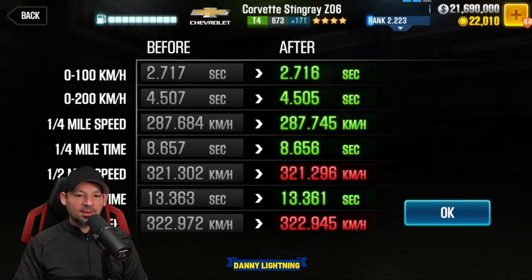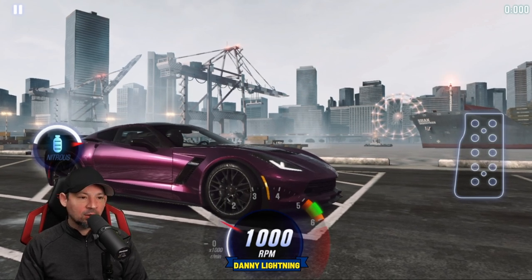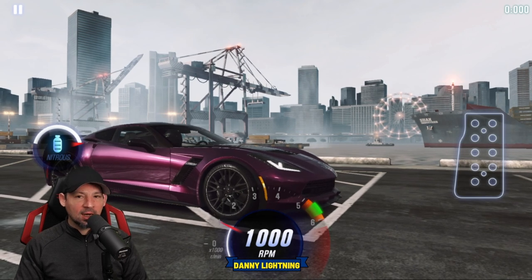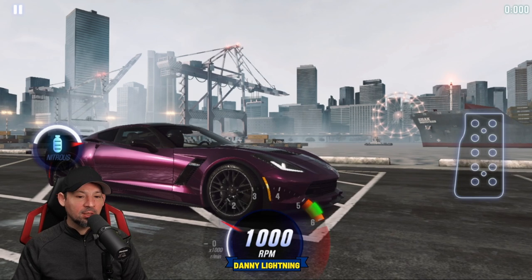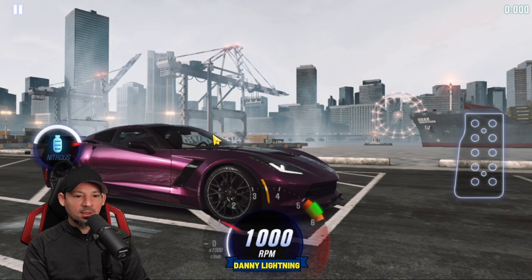We got a 13.361 on the dyno, so that's pretty cool. You'll notice this thing beats dyno by a lot. You've got to time the launch and the shifts just right on this car and it'll run about a 12.0. Let go of the gas right around number one, shortly after hit your nitrous and then shift into second. All the shifts should be perfect or in the orange.